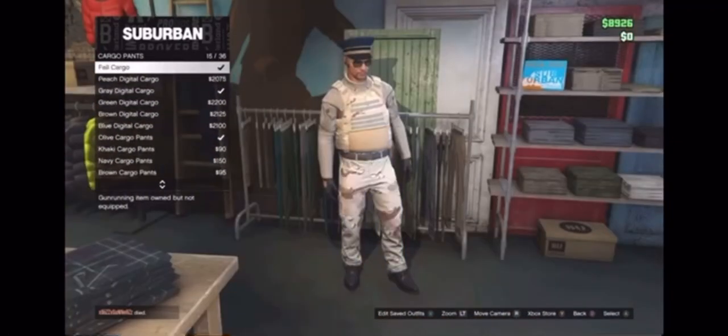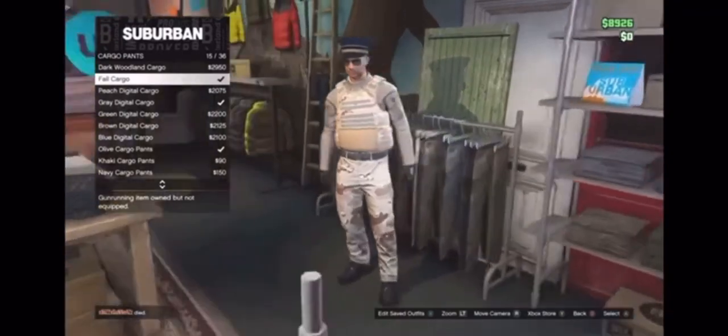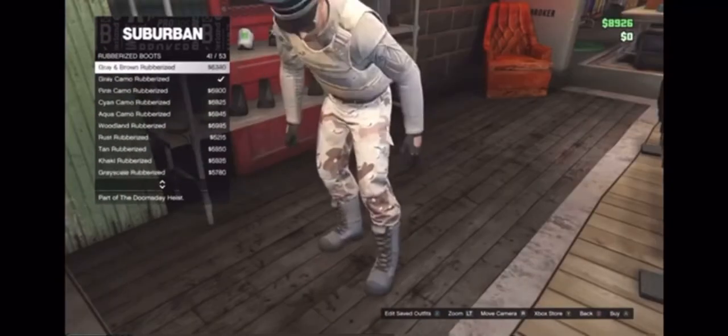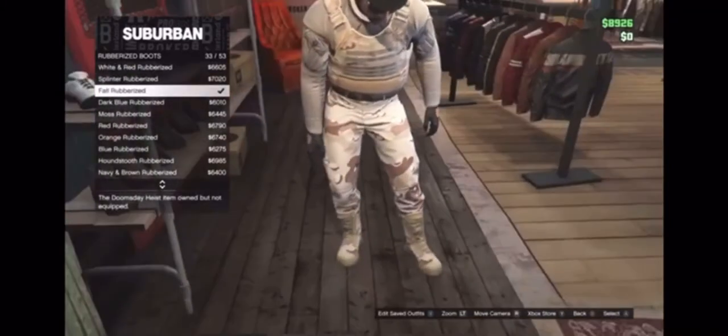For the pants, under the cargo pants section, we'll be using the fall cargo. For the shoes, under the new section called rubberized boots, we're going to be using the fall rubberized.